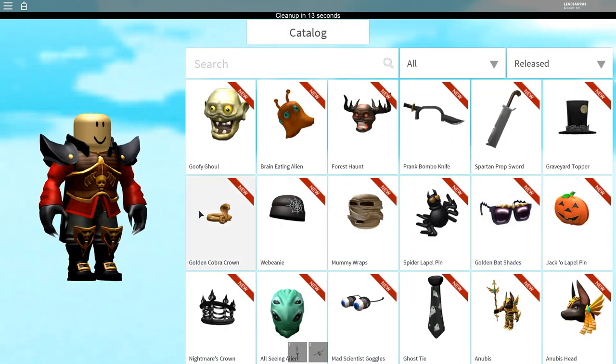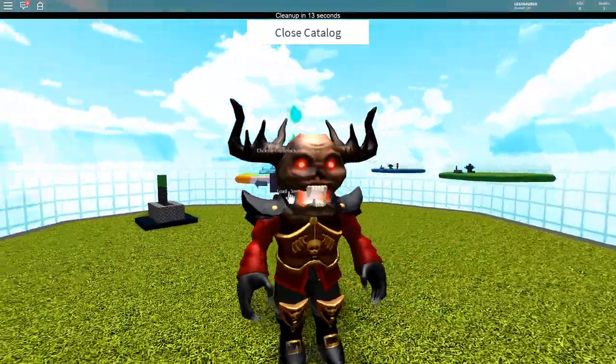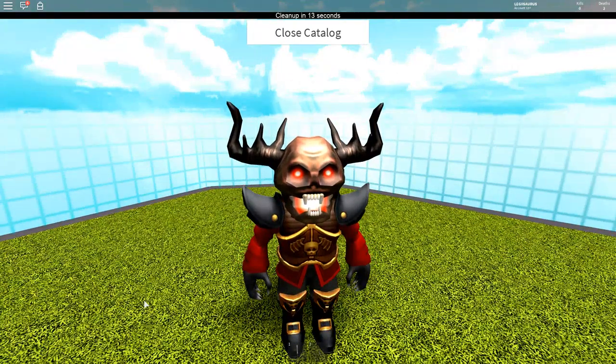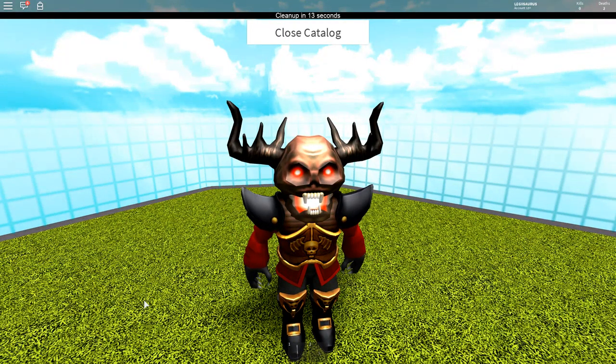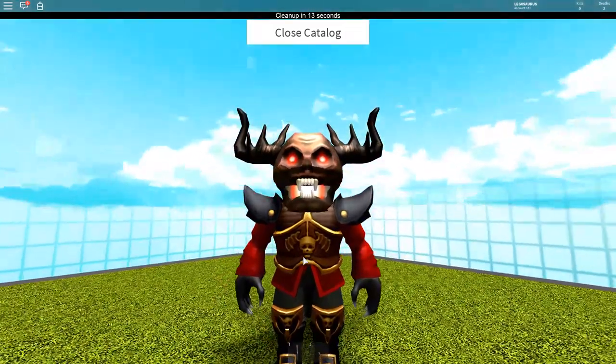Moving on to New Zealand, where there's actually only one item and it's the same as in Australia — so it's kind of boring. But in my country we don't have any game cards, so you're still better off than me. You can get the Forest Monster from a store called EB Games — the only place in New Zealand where you can get a game card. If you get it, you get this helmet.